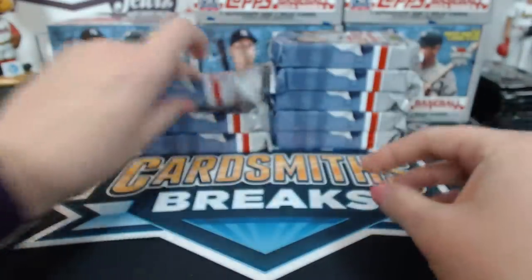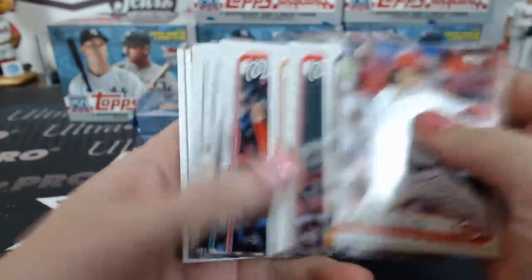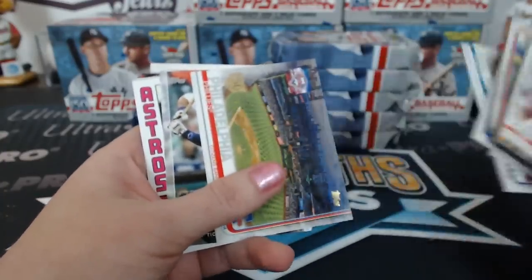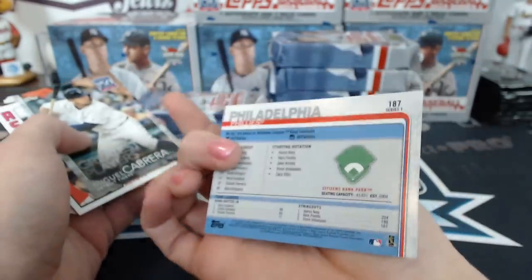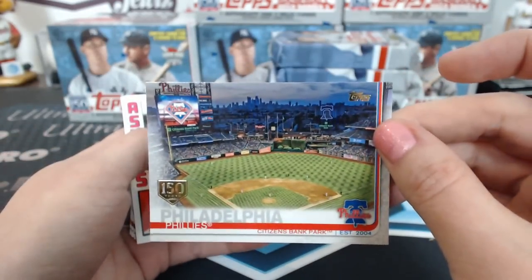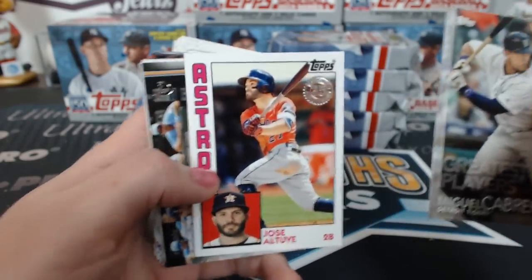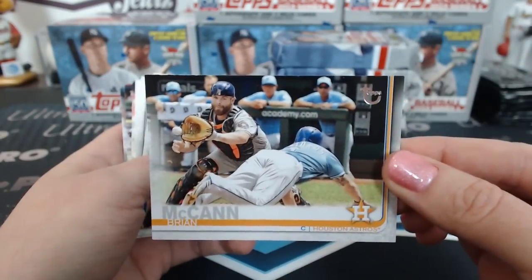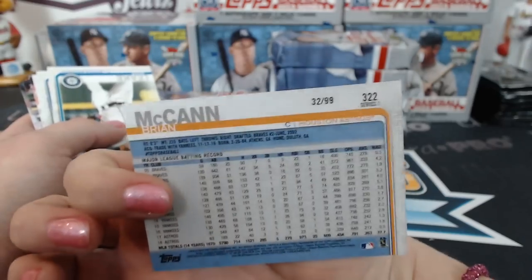Is there anything on the back of these? So, is there one per pack of these? I see a Philadelphia Phillies has one. There's a vintage Topps logo — Brian McCann for Houston. Really great. 32 of 99, that one's numbered.